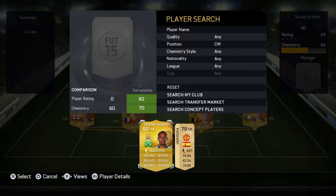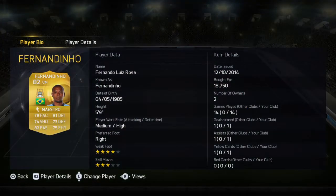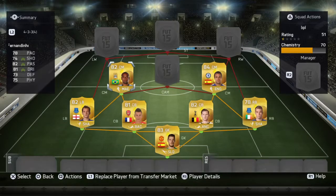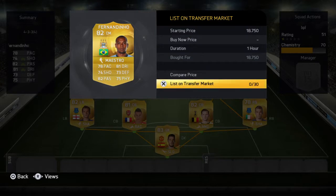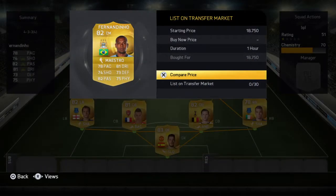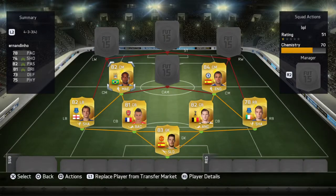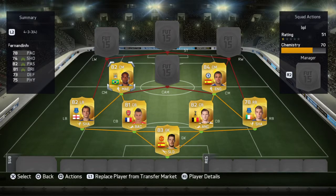In the other central midfield position we have Fernandinho, who has great stats: four-star weak foot, three-star skill moves, 78 pace, 75 dribbling — a great central mid. He can help with both attacking and defending, and goes for only about 18K. He's a bit expensive but it's worth it. Medium-high attacking work rate, high defensive work rate — he can drop back and go up as well.